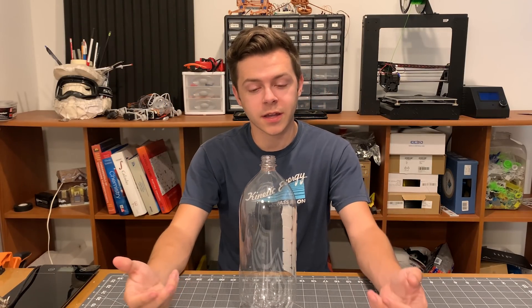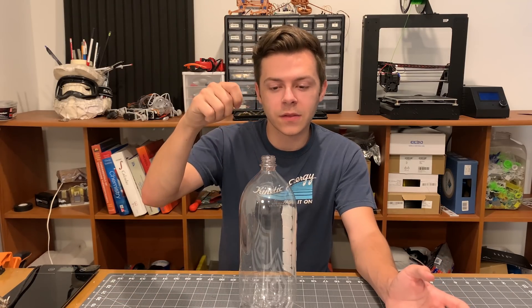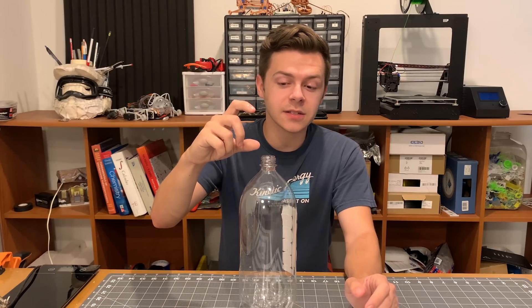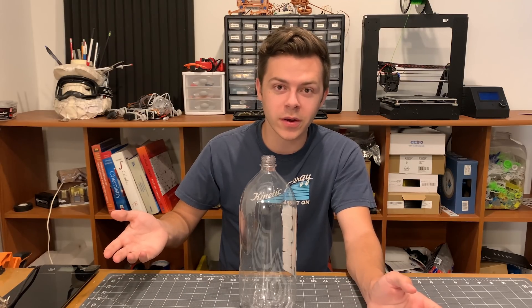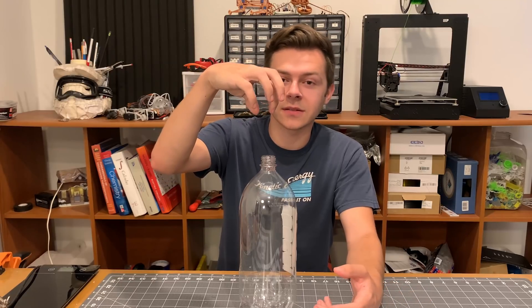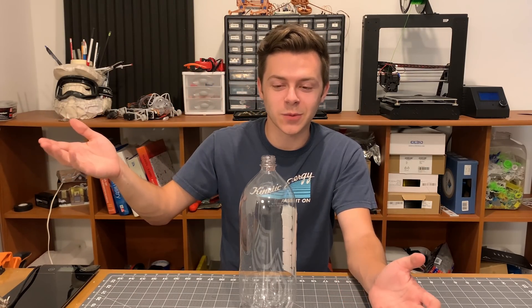I'm sure you've heard of a whoosh rocket — they're in every science class. A teacher puts some alcohol in a bottle, ignites it with a match, and it goes whoosh. Now I don't know if the exhaust is supersonic, but I know that all the rockets I've seen don't have shock diamonds, which is again the whole point of this. So my goal is to print a nozzle that I can twist onto a cap and see if I can generate shock diamonds with a whoosh rocket.